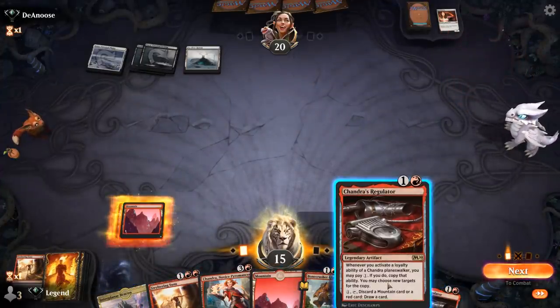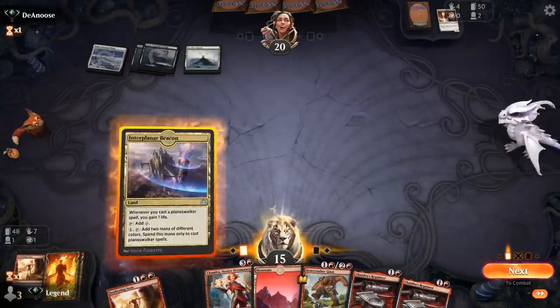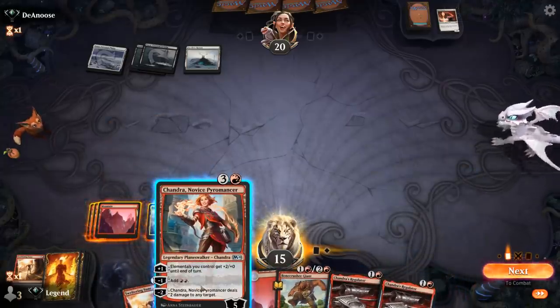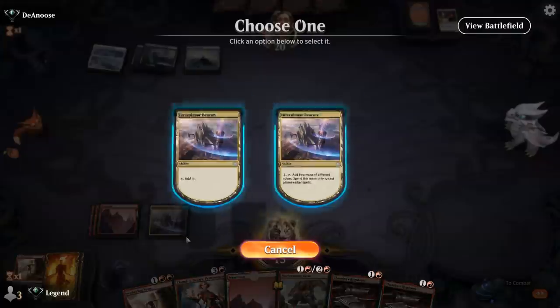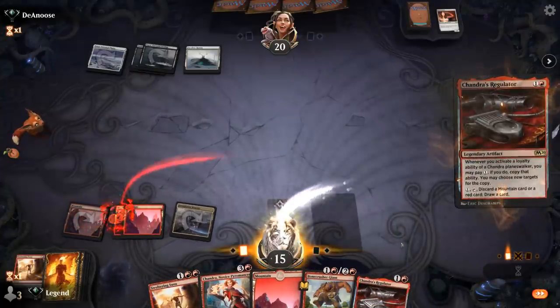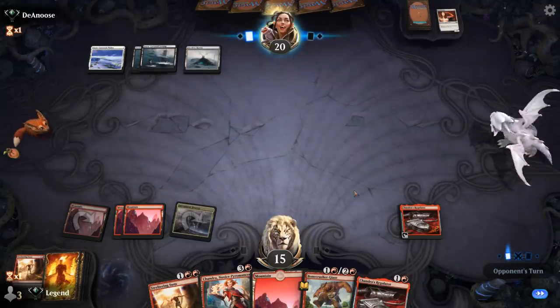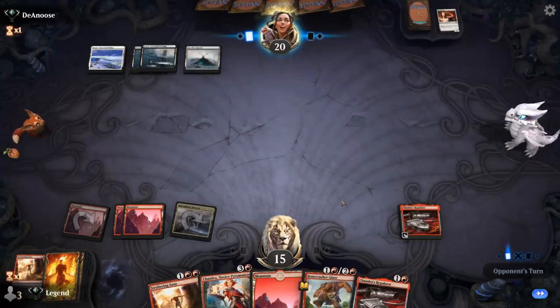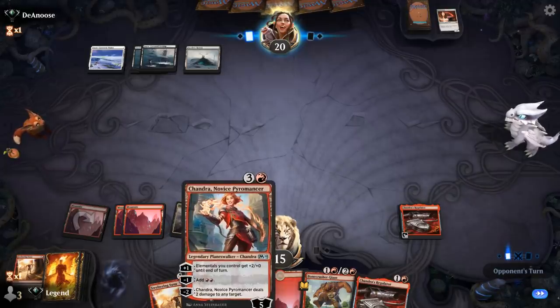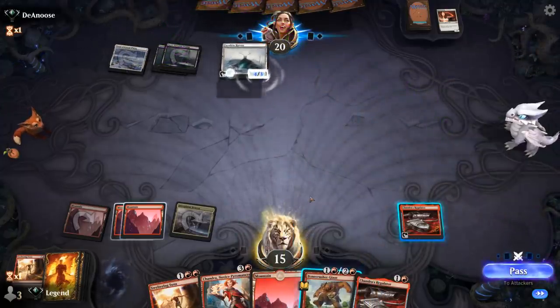Could play Chandra's Regulator and loot away the second Regulator right now, with the plan of next turn using the Pyromancer to add mana, copied with the Regulator's ability. Then keeping up Stomp as well. If the opponent uses Haven again, next turn I could play Chandra, use minus-1, copying with Regulator, and then cast Bonecrusher to protect Chandra — although that could go poorly if the opponent has removal.